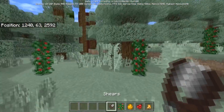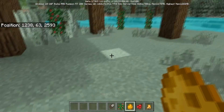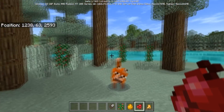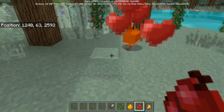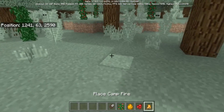Berry bushes — you can shear them to get more berries. Foxes will now be tameable with the berries, so you can actually tame foxes and they'll fight for you. They might even have some new abilities. Maybe they should add some footprints too — that would be amazing.